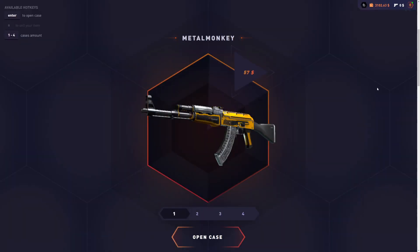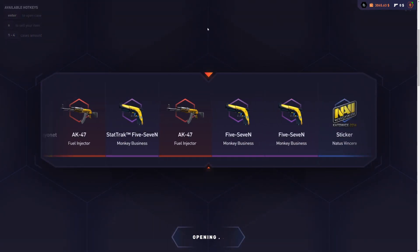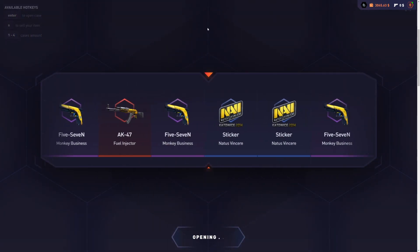Yes, today I'm gonna see which case is better between the Metal Monkey case and the Quanko case. I'm gonna spend $1,500 on each case. When I'm done, I'll sell everything back and spend the remaining balance on the case that performed the best. I think the Quanko case is gonna win, but the Metal Monkey case is surprisingly good.